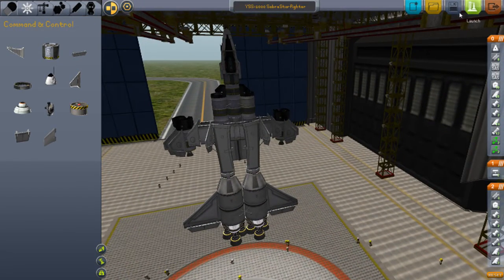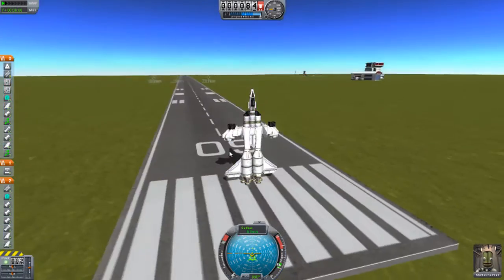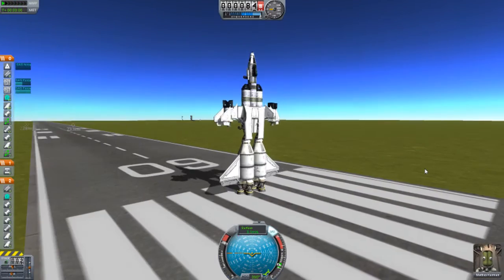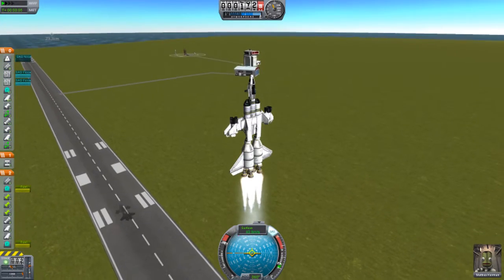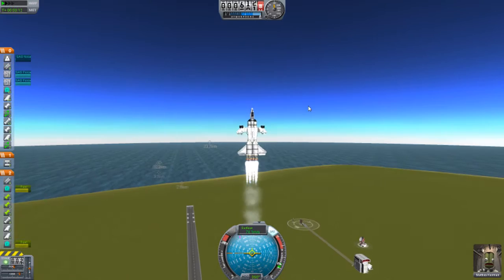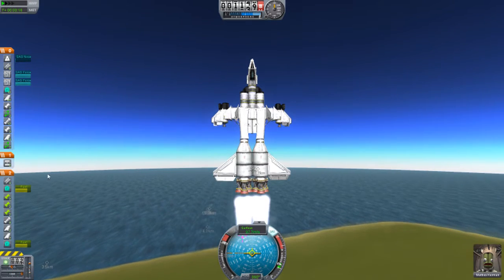So let's give this thing a test. Looking good so far. T for full throttle and spacebar. I hit spacebar twice accidentally — that's fine, nothing bad happened. So it's going. Still going. Fuel is good.